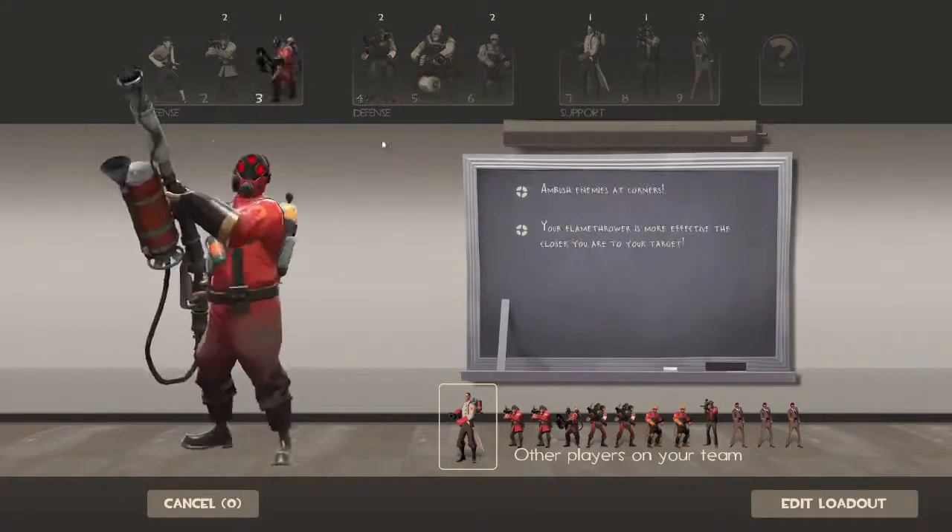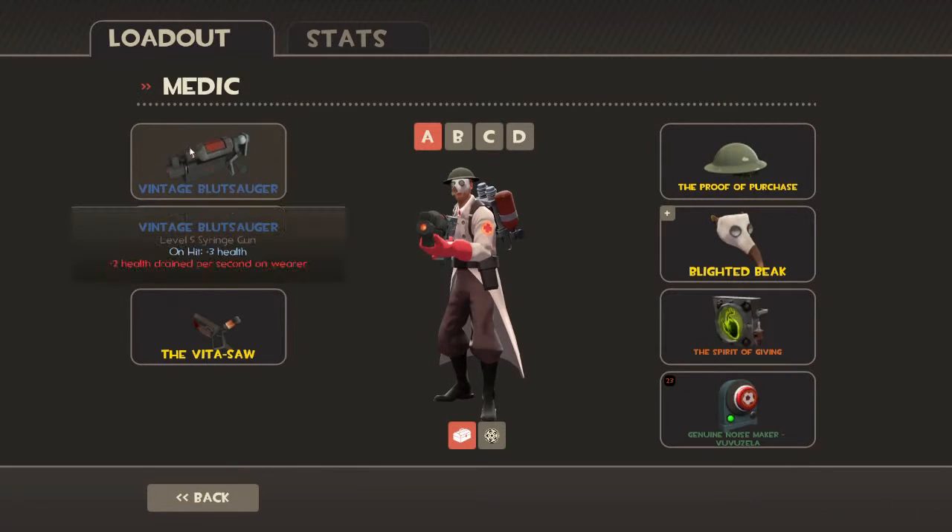I'll show you this loadout which I have for the medic. It's not really anything special. Bloodslaw guard — you shoot needles or something but your health is drained whenever you use it, but you hardly use it, that's the thing. A normal medigun and the vitasaw. The vitasaw is — once you die, 20% of your uber overcharge is retained. Nothing special and of course all this.